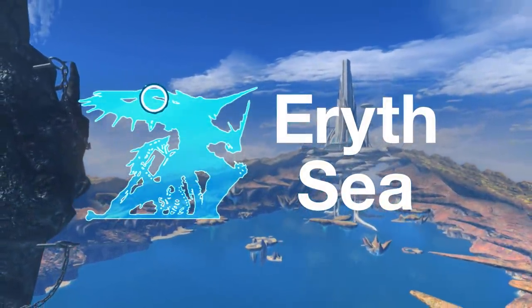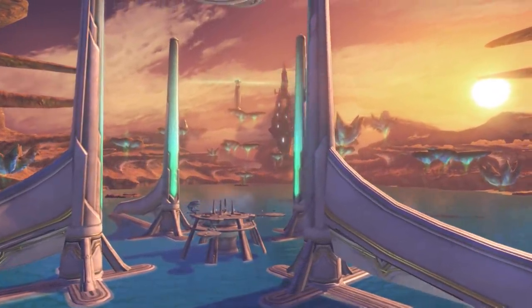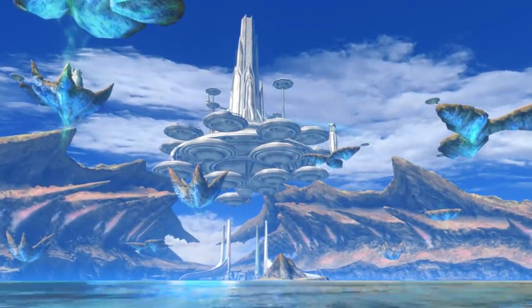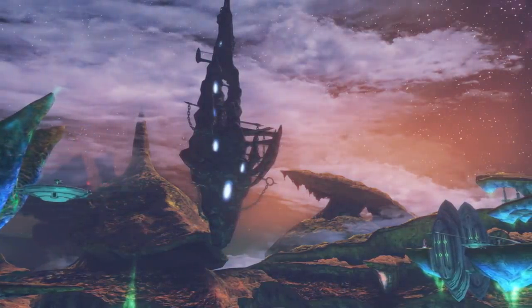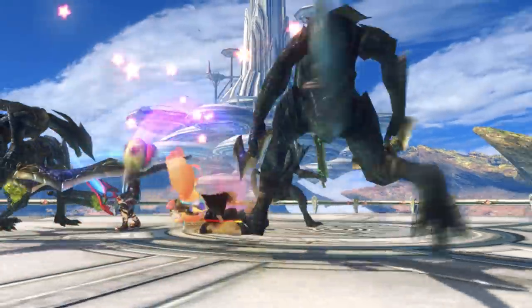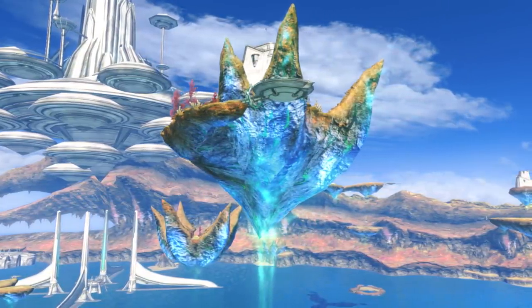The idyllic and utopian Eryth Sea, perched atop the Bionis, is home to the High Entia, the most technologically advanced civilization on the Bionis. Notable landmarks include Alcamoth, the futuristic floating city, and Prison Island, which contains a dark secret related to the Monado. Keen observers will notice that the Eryth Sea is the first location where floating islands appear.